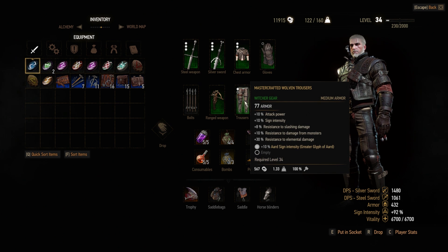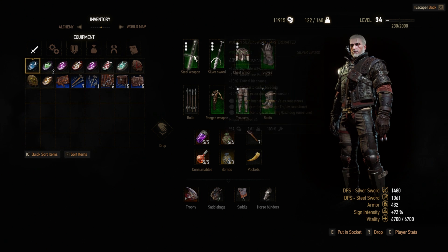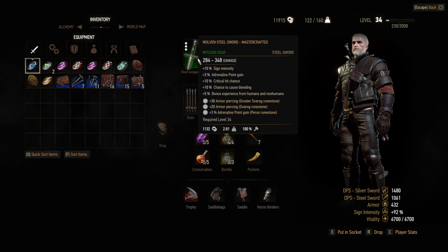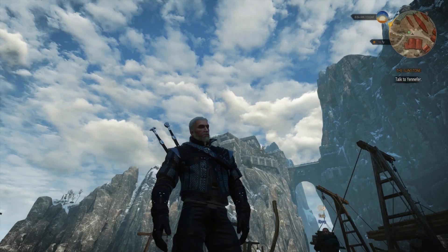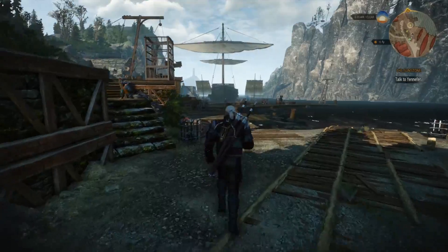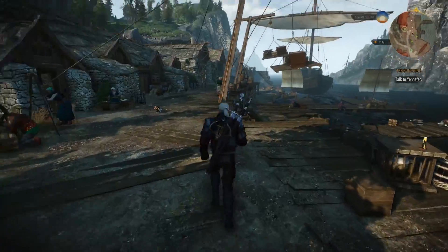There are some empty rune slots, but I really want to save them for Greater Glyphs that I'll probably end up buying because we have so much money. The swords are dishing out tons of damage. There are probably stronger swords and we'll probably find some, but for now I'm pretty happy with what we have. I like the completion aspect of it — it's one uniform set.